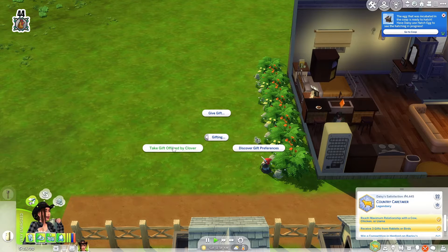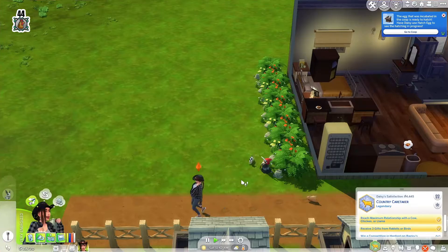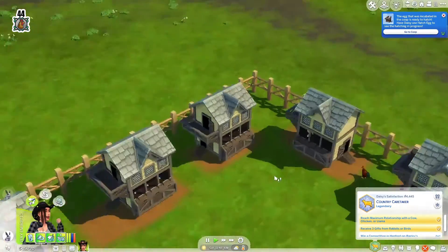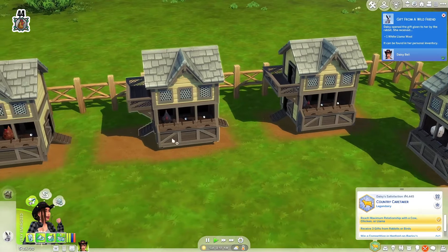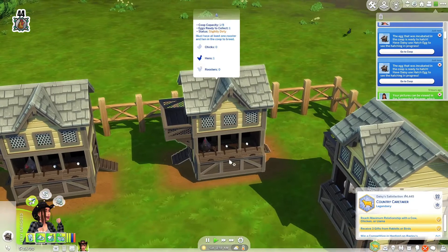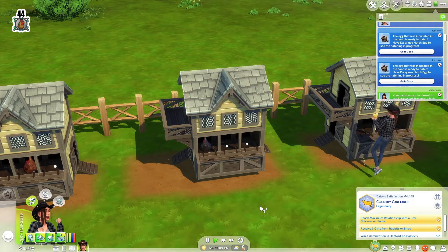We have a chicken ready to hatch — take a gift, sounds like we have another chicken. He likes flowers, let's give him a lily. Let's go to this coop; it must be one of these eggs, probably the one the chicken is currently sitting on. Hatch eggs and we got a white llama wool, awesome. Here's the other one — hatch eggs, so we hatched one.